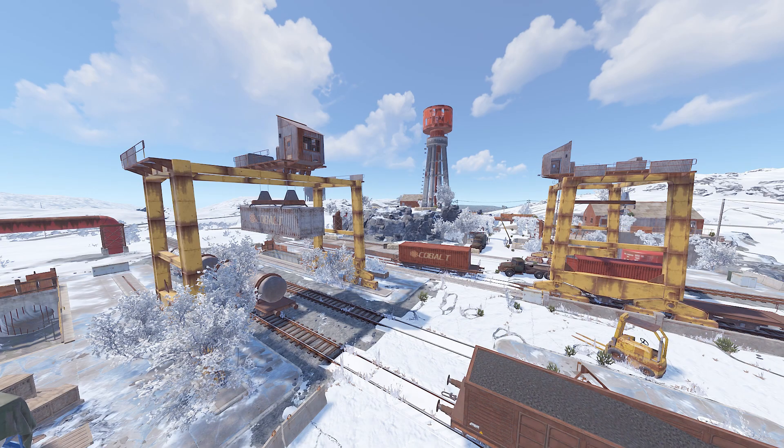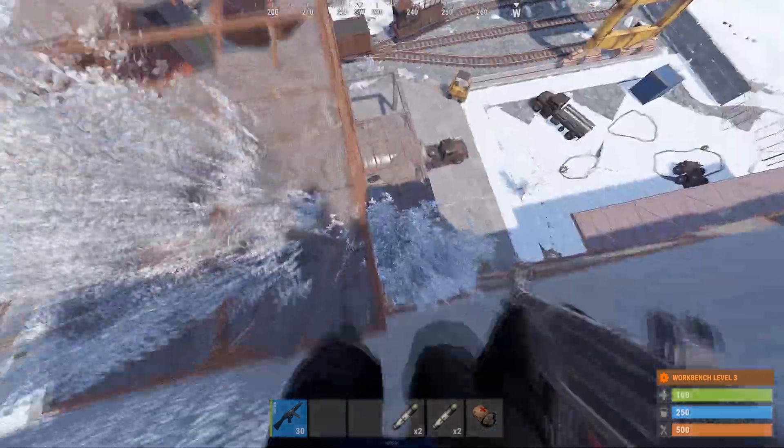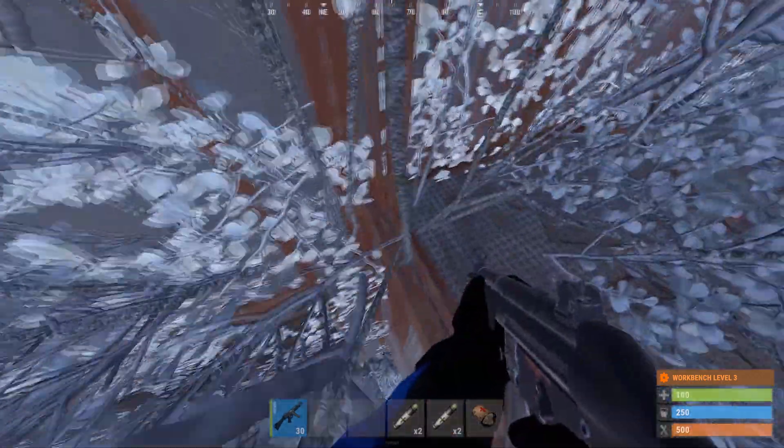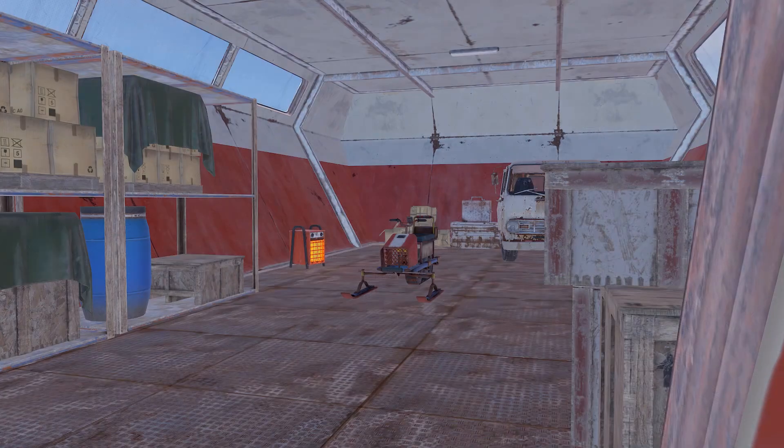Did you know at train yard there's actually a hidden room? To get in, come to the top of train yard, drop down, then drop down again, and you're in a quite hidden room. This can be a pretty good spot to camp as you are pretty hard to see up there.